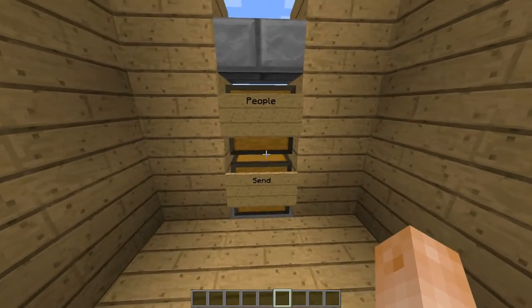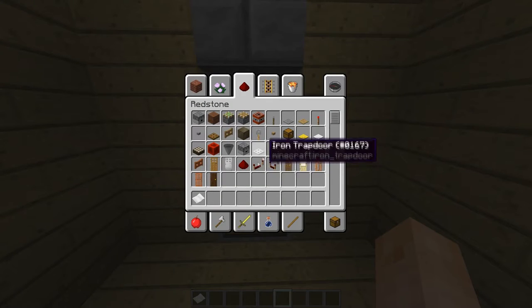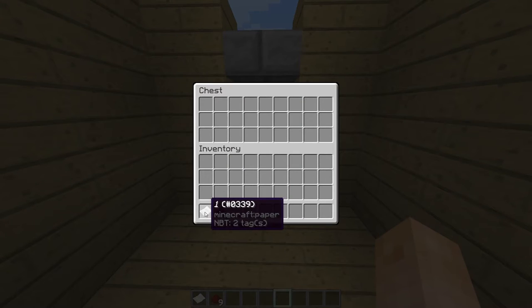Let me show you how it works. If we grab an item — these slots have names, so on my SMP server called Storm SMP, let's say this is Rootroix, this is Porter, and this is Aggro Vote. So I want to send something to Rootroix. He needs some redstone skills, so let's send him a couple pieces of redstone — eight or nine.